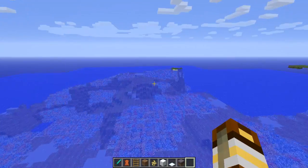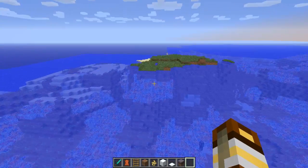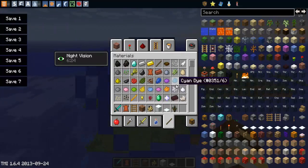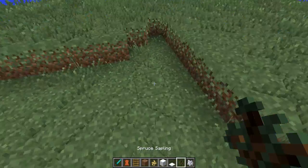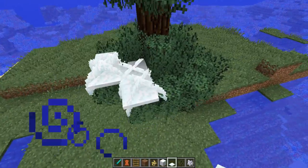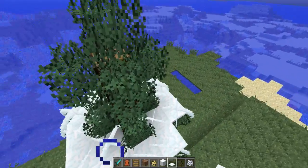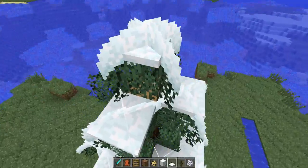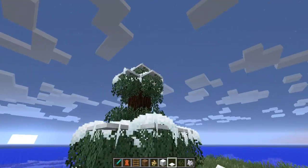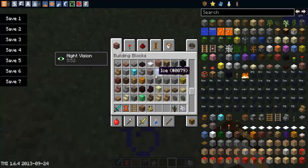I can't find the snow biome so I'm going to make my own miniature snow biome. There we go — if we put snow on trees, the leaves turn into snow-covered leaves, which is just awesome. I think I said 'awesome' a little too much in this video but come on, it's worth it — this is just amazing.